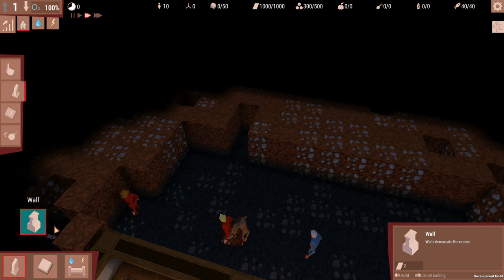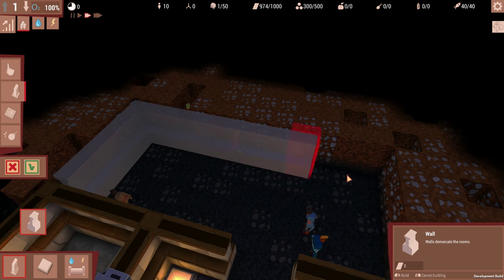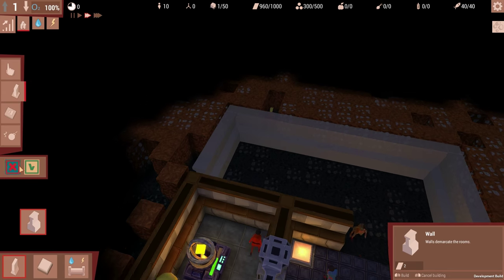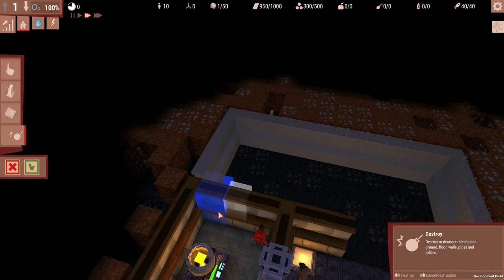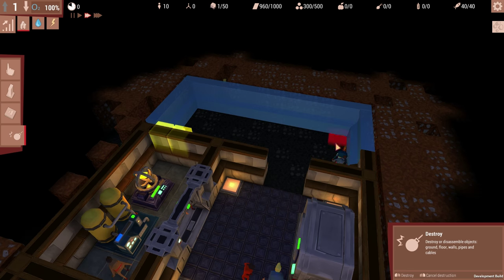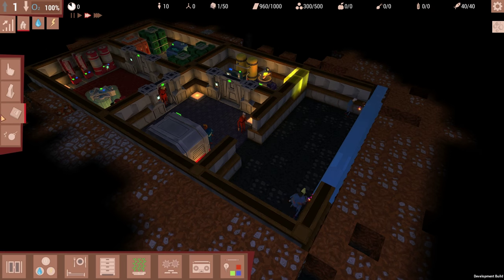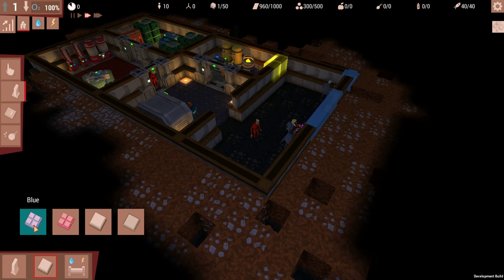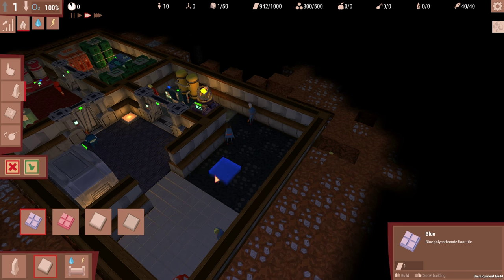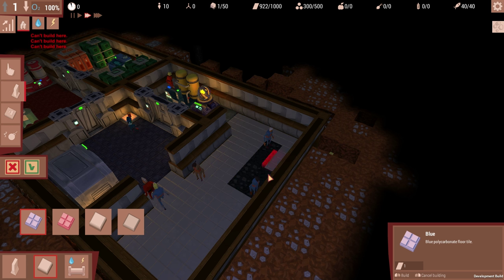So let's build some walls, shall we? We're going to go all the way down and all the way back. We should probably blow out this wall here too. I guess we'll build a sleeping area maybe. Should get some flooring down.